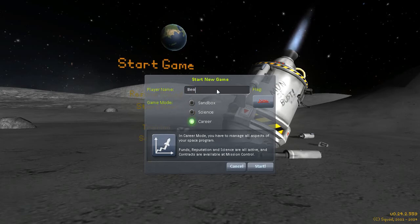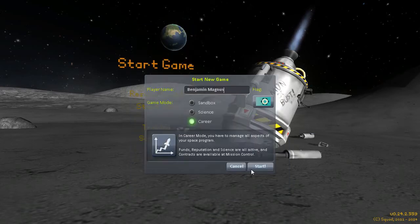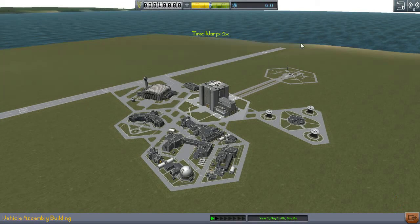Let's throw in a name here — Benjamin Magnus, like always. We're going to pick a flag, and we're going with this one. We're going to overwrite an old file. I did play a little bit off-screen just to get my head wrapped around things so I wasn't blundering through the beginning stages here.